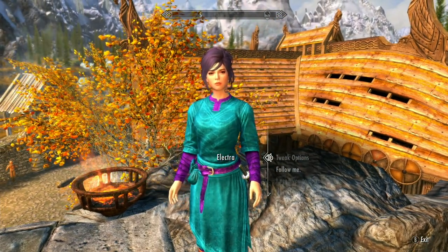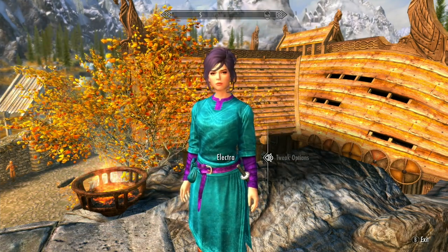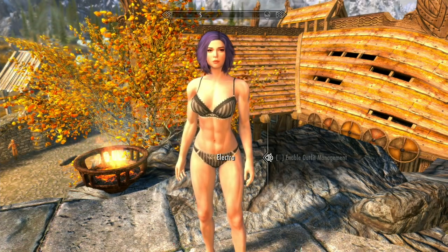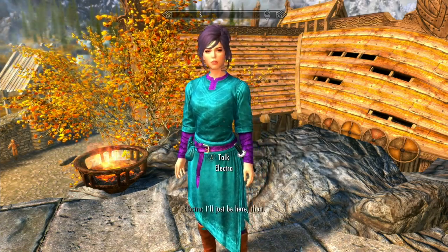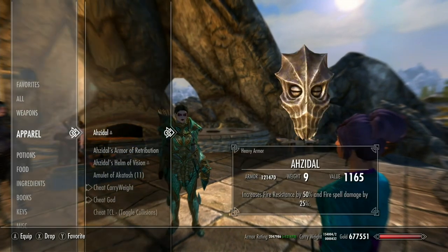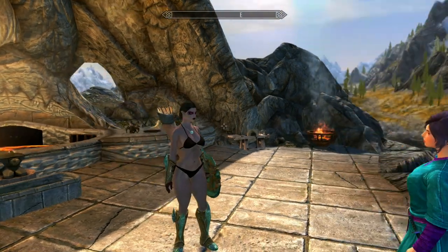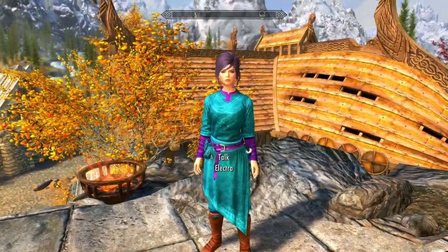First thing we should do is look at her, then we can look at some different wigs. I've told her to just stand here. Let's go in and enable her outfit management. She might actually be using our body — this is our girl Elres. No, she is using her own UNP body. Raxonate is using her own UNP body, which is interesting.